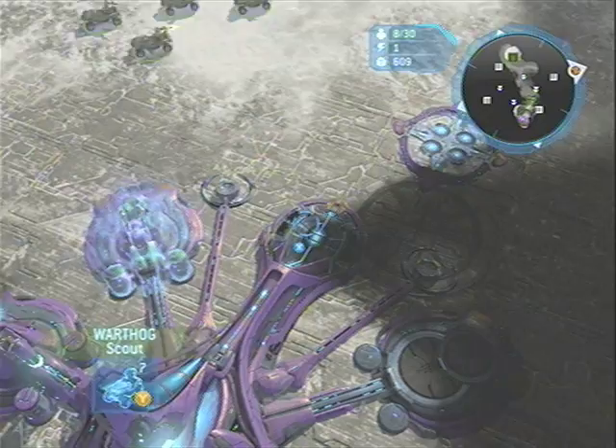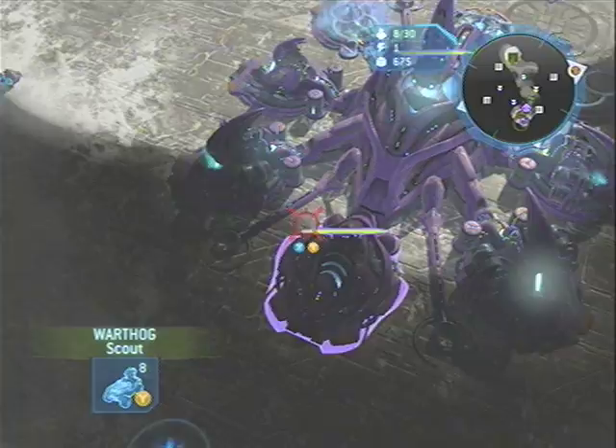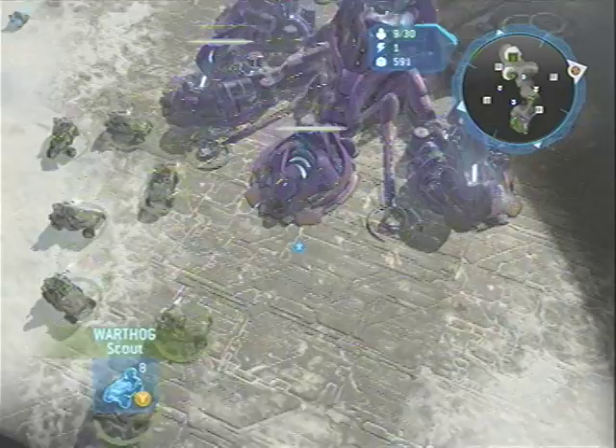We're going to head over to his base and start taking out his Temple and get a head start on things. His Temple is in the back and that's the first thing we're going to take out, because when we take out that Arbiter we do not want any more of those — we're only going to have a Disruption Bomb once.